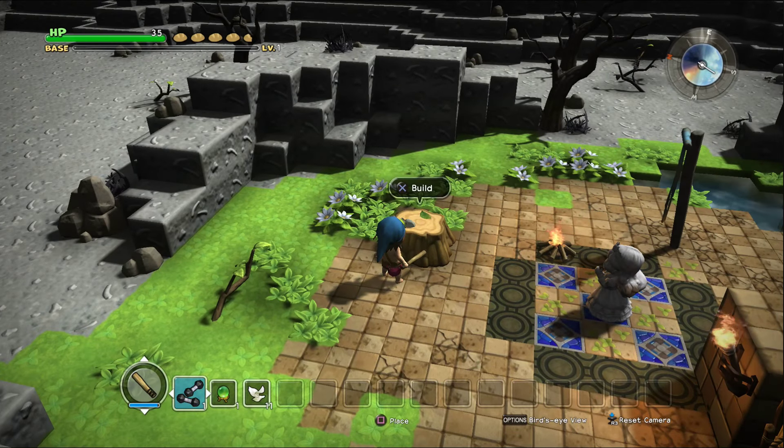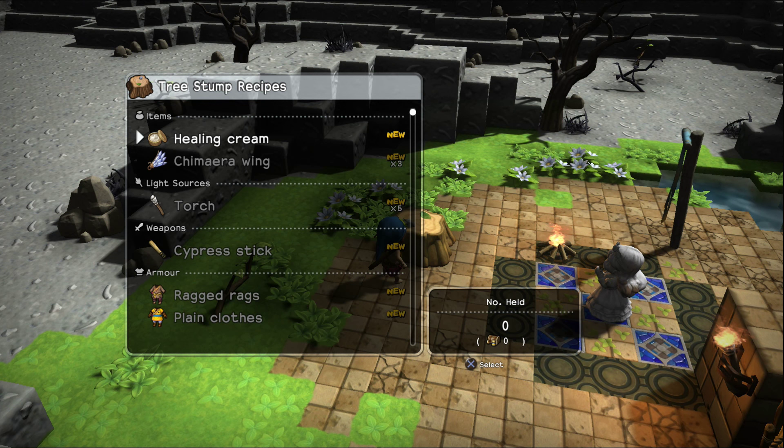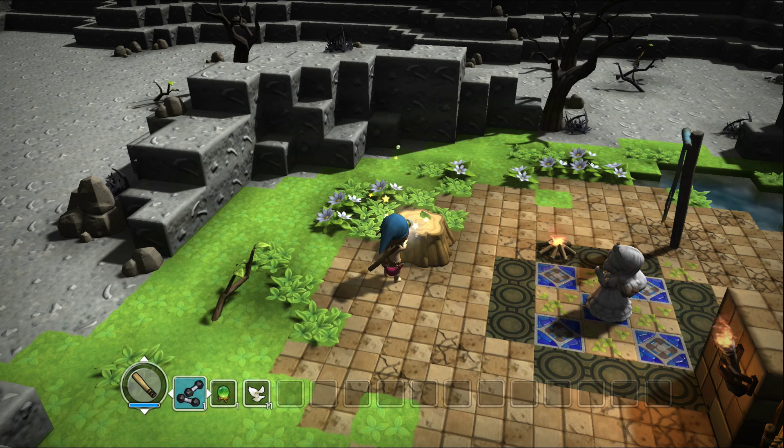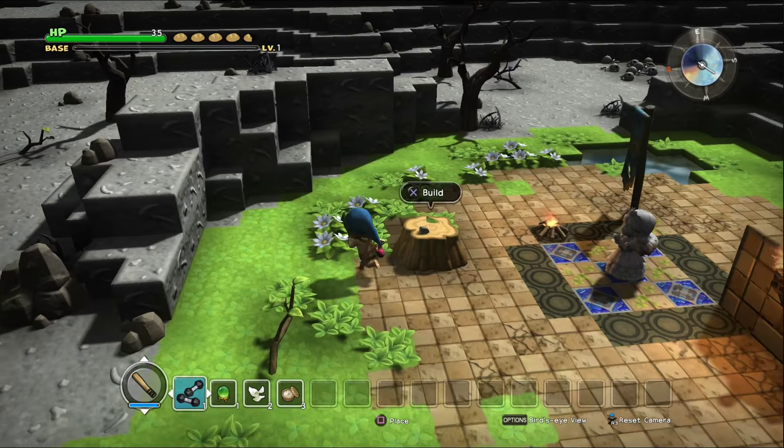I wonder if I have the recipe for a hammer yet. Let's see — we can't build hammers. We can build healing creams, which is good. We'll go ahead and build a few of those just to get us by.